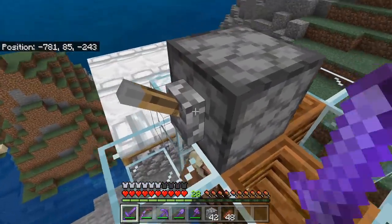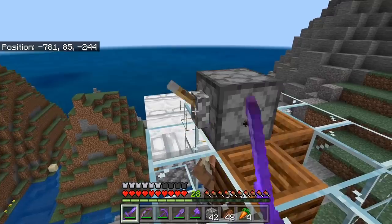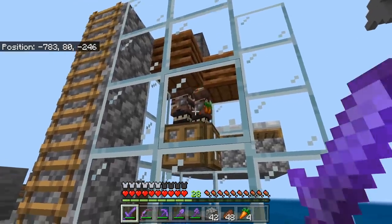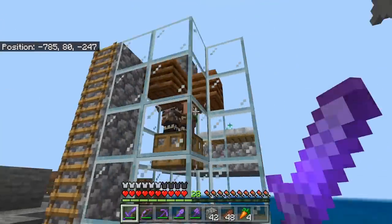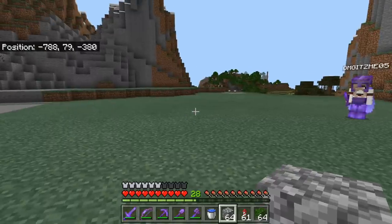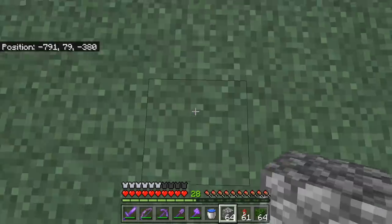Now I'm going to feed them. Come on guys, better start breeding. Basically how this farm works is when they breed, a baby villager will get produced and then it'll see the trapdoors as a full block, so they'll walk down here. Then when we're ready, we can just take them out using this minecart system. We got our first baby villager! Now we need to move to an area that is over 100 blocks away from the villager breeder and over 100 blocks away from any villages, beds, or workstations. Now I'm going to start making the iron farm.